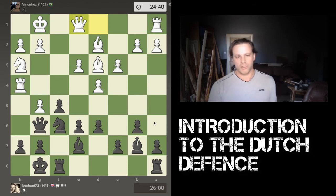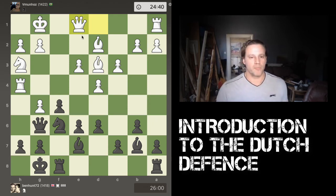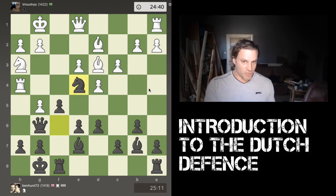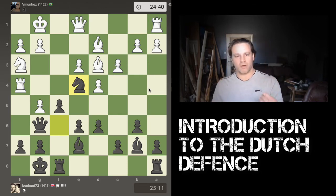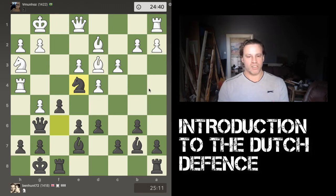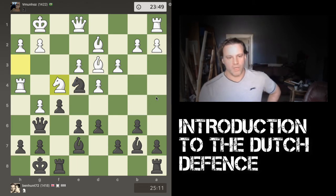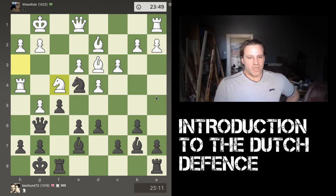White brings his queen across to e1 — maybe planning to come and join in the defense. I advance my knight, which is my other knight now after exchanging off the first one. This knight is coming back to that same nice outpost square again. I'm happy for the bishop to exchange, and then I might recapture with either my bishop or the pawn.